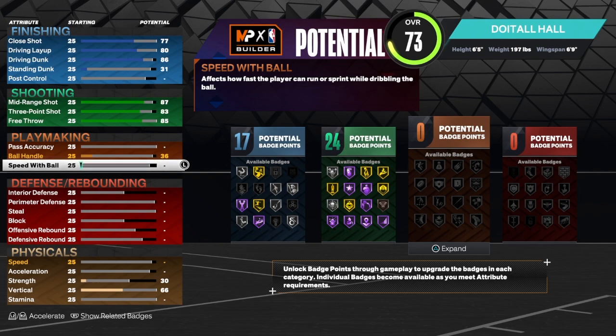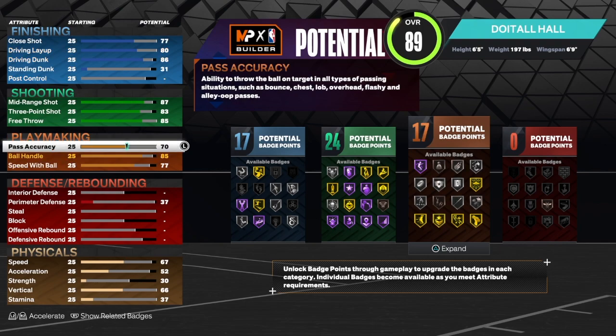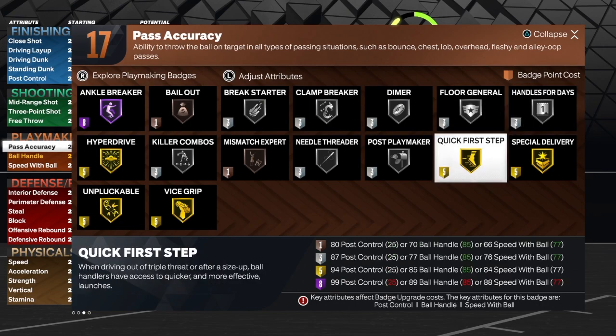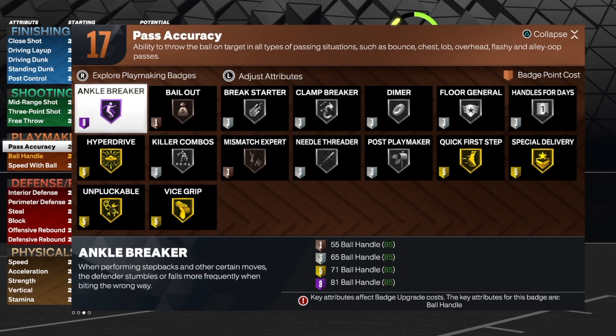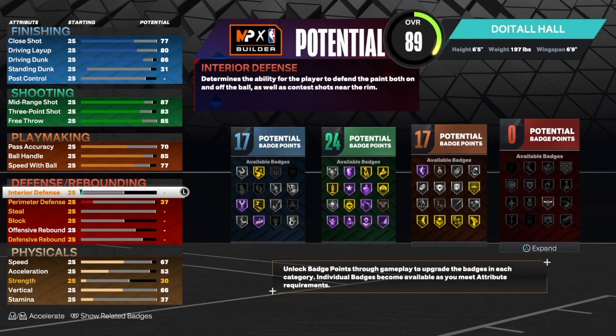Before we get to playmaking, go hit that like button, subscribe button, and share button — let the video play to the end so it gets pushed to the recommended page. For playmaking: speed with ball at 77, ball handle at 85. We get gold quick first step, which is very important. 2K had his pass at 70. With those 17 playmaking badges I'd go with hound for days, quick first step, clamp breaker, needle threader, hyper drive, ankle breaker.